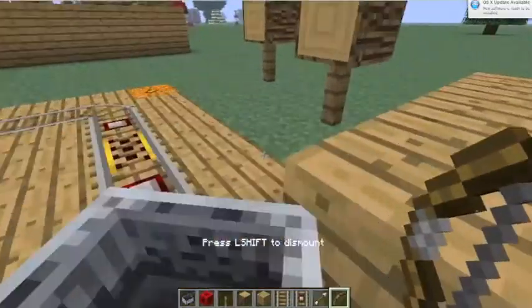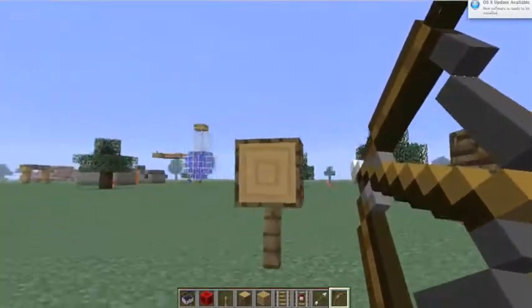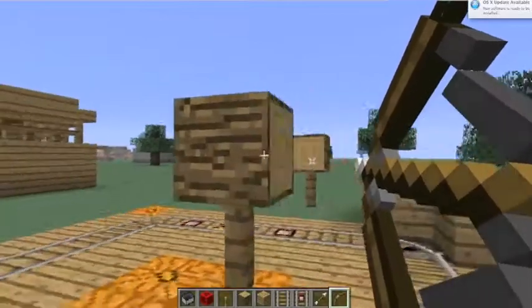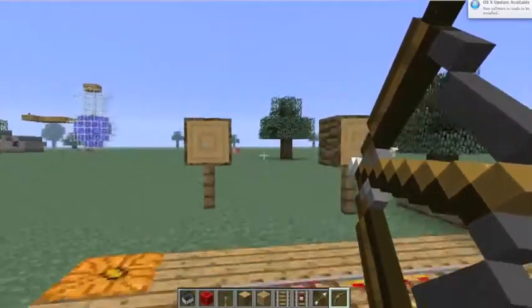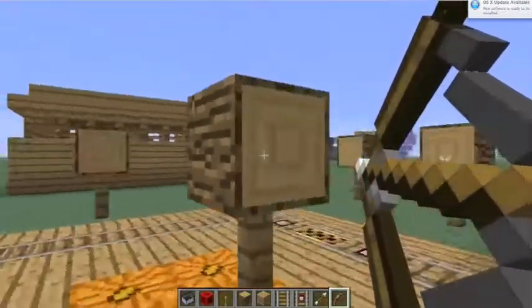I also designed a mine cart target range, though it's considerably harder to shoot these targets, since the crosshairs don't actually aim where the arrow's going to go, and you also have to account for arrow velocity.